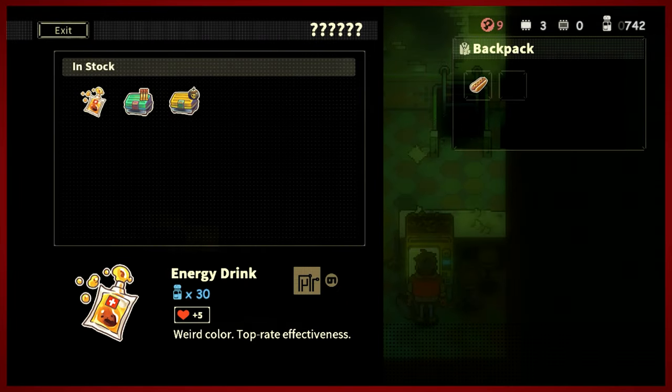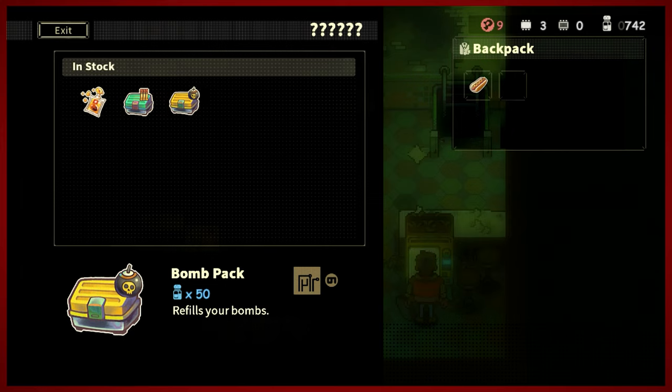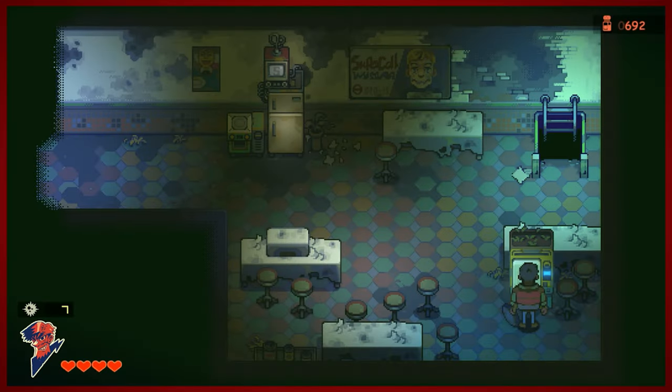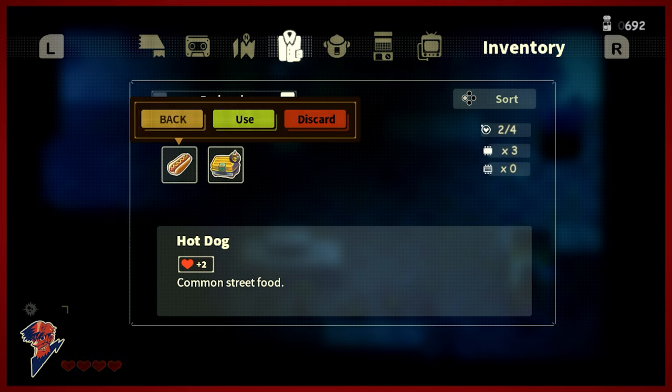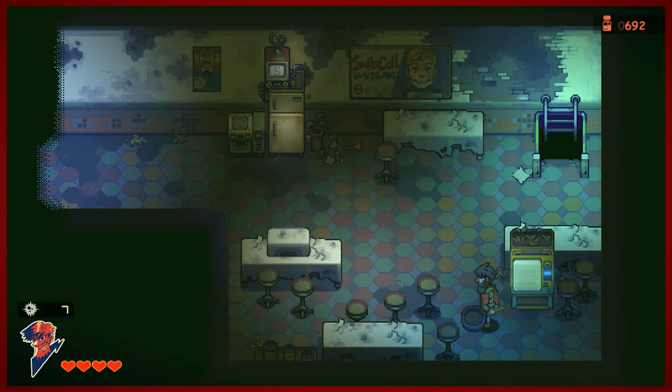This appears to be a vending machine, so we can buy an energy drink. I believe we are paying with salt — oh, it's a salt shaker, I couldn't tell what that was. There's an ammo pack — we don't have anything to use that for, but that's a bit of a spoiler them putting that there. How much health do we get from the hot dog? Two hearts — okay. We'll go with the hot dog for now and then maybe come back here later. We can also save.